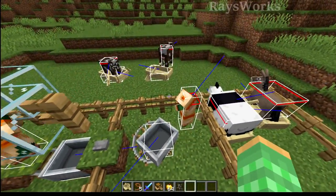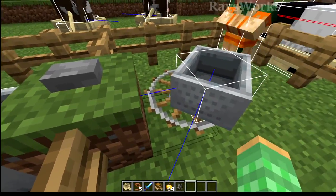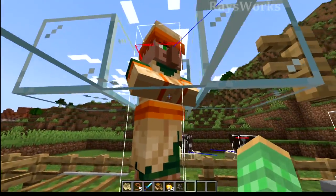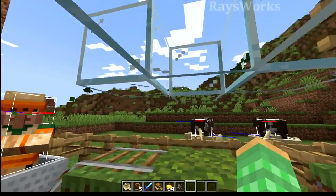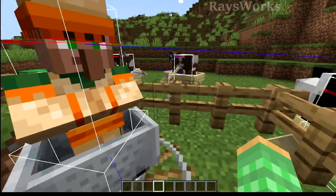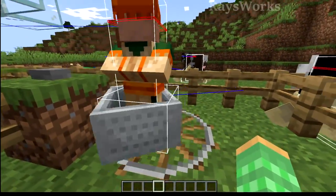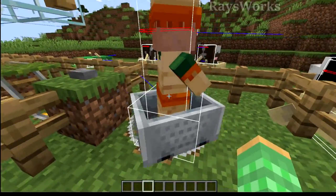Besides boats, you can also use minecarts to pick up mobs. It's a little harder though, because you need the minecart to be moving, which is easily done using curved rails. You can also use an incline rail setup, which will cause the minecart to come up and pick up the mob so it gets stuck inside and you can easily transport it. Unlike boats, which can only pick up some mobs, minecarts can pick up pretty much any type of mob, so you can get stuff like ravagers or elder guardians inside minecarts. However, like boats, you cannot pick up bosses or bats inside minecarts.